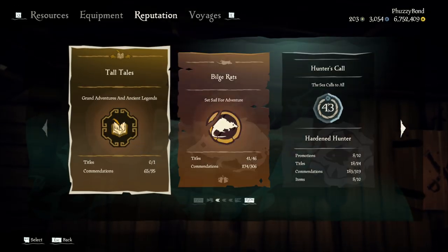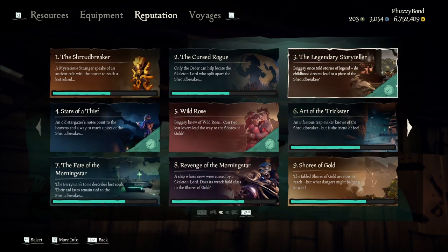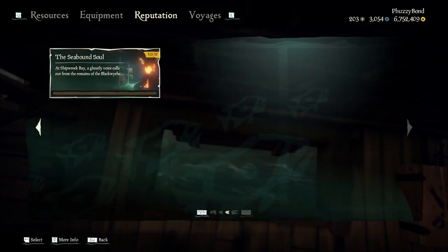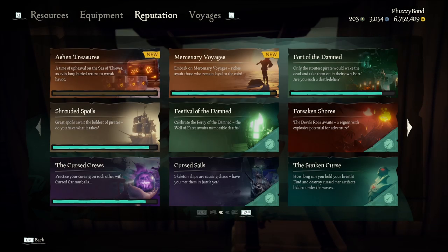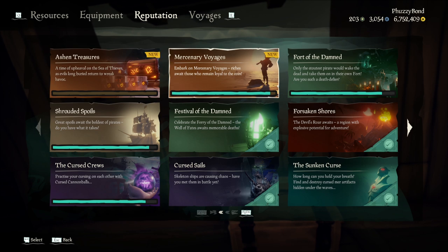You'll notice many new tabs available. I will give you a quick breakdown of where to look. Under the Tall Tales tab, you will find the Seabound Soul section on the second page. And under the Bilge Rat tab, you will find Ashen treasures and new mercenary voyages.